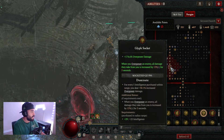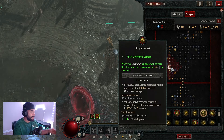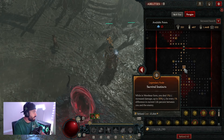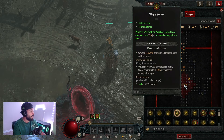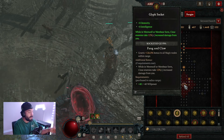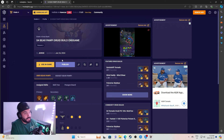For the fifth board glyph, we're going dominate — whenever we overpower an enemy, all damage they take from us is increased. For our sixth and final board, we're going survival instincts, which increases damage in werebear form, and the glyph is fang and claw, increasing damage to close enemies while in werebear or werewolf form. The build is available over at Mobalytics — it's called the Season 4 Bear Poppy Druid Build.